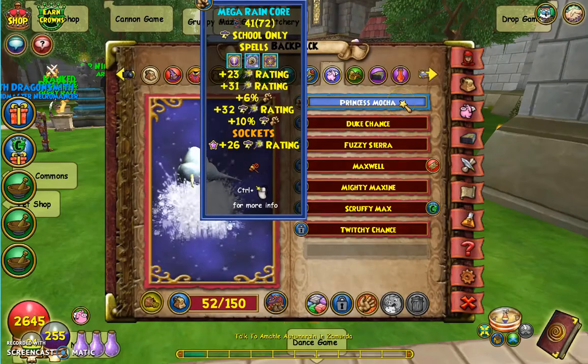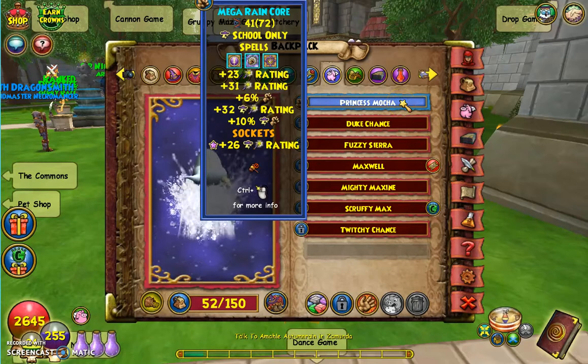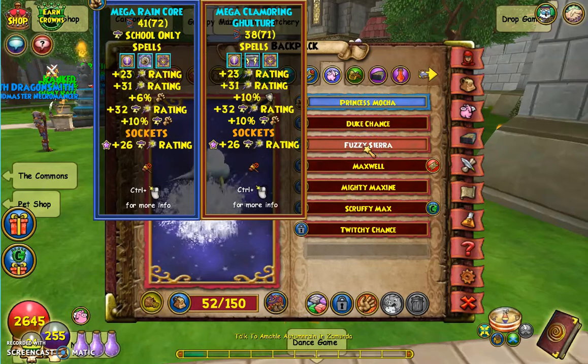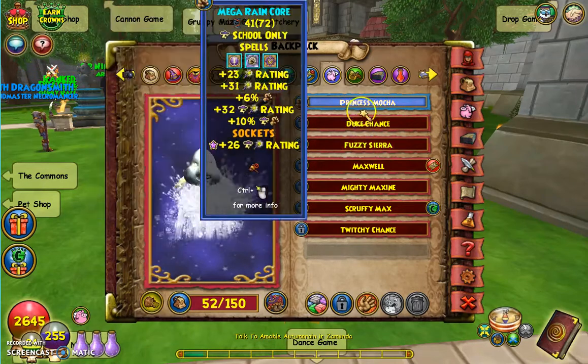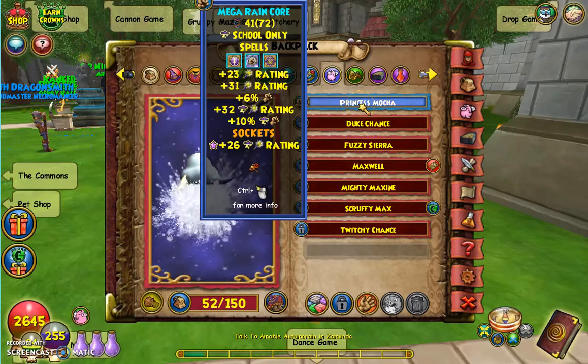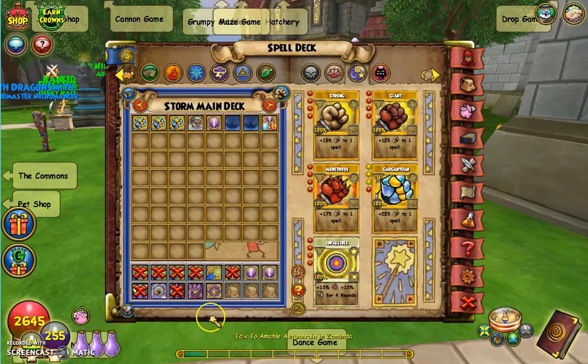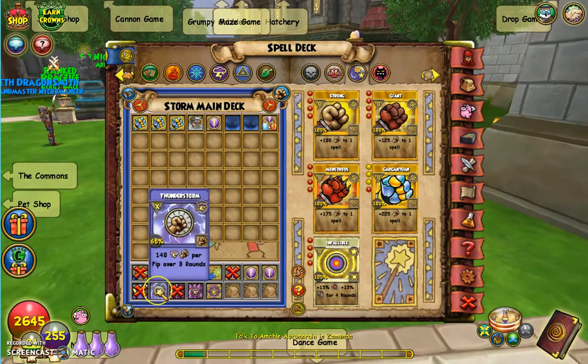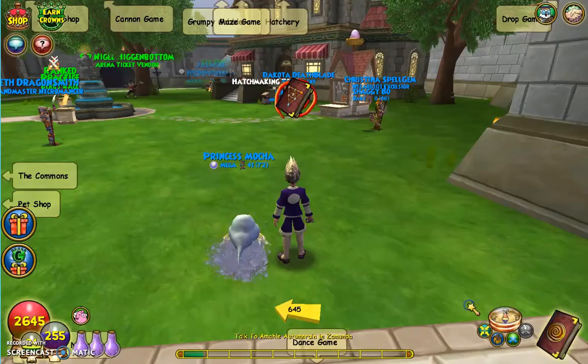There we go — so I have my new Rancor. Yeah, this is definitely an upgrade from the last pet I've been using to farm. The only one I needed was really the blade, same on this one — all I'll probably use is the blade. Let's see what spells it gives me. Dark Wind? That's not bad, getting a Dark Wind. And Thunderstorm? Not ever going to use that, I think. But this is still pretty cool to get.